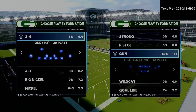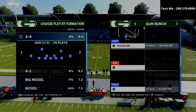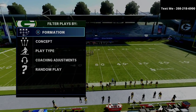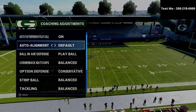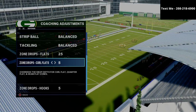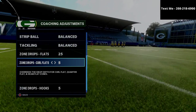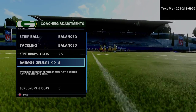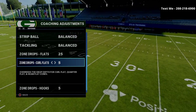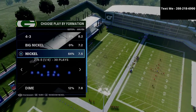Gun bunch verticals is what we're going over, and real quick I want to share my zone drops so you know what I'm doing defensively. It's a common zone drop cocktail you'll see against the gun bunch: 25-yard flat zones, five-yard curl flats, and five-yard hook curls.